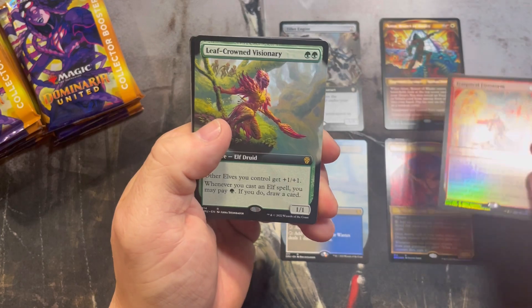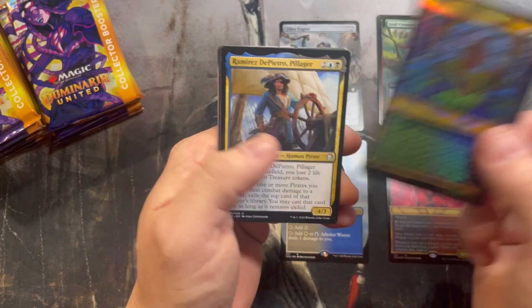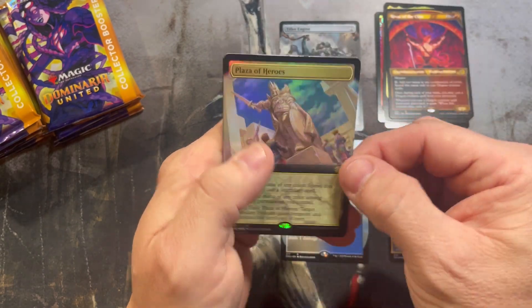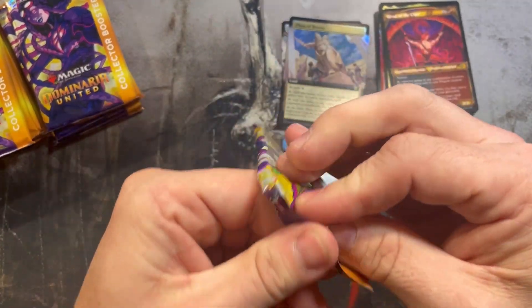So far nothing crazy out of this box. Into pack two — Plaza of Heroes extended foil. There we go, that's a little bit of something.